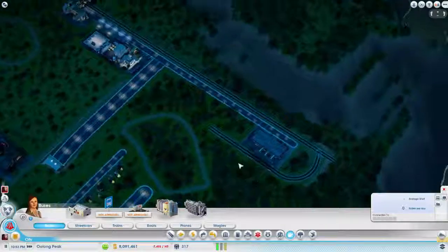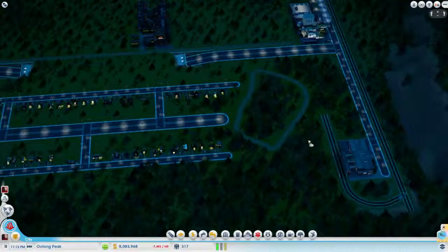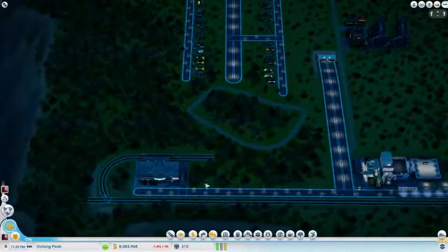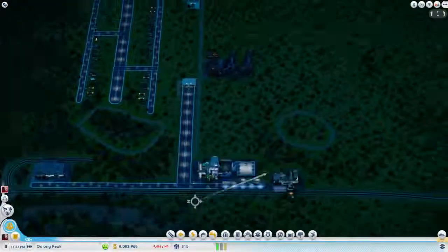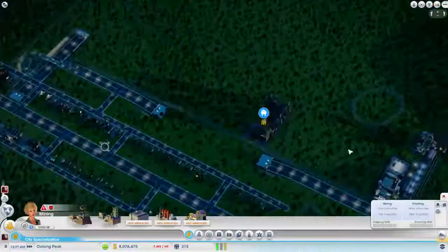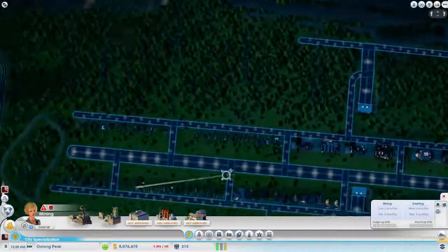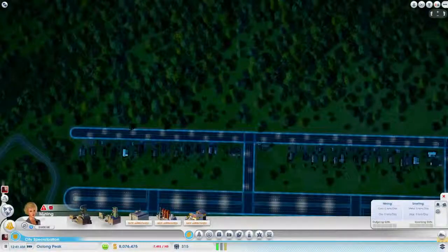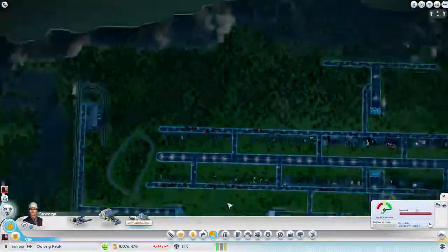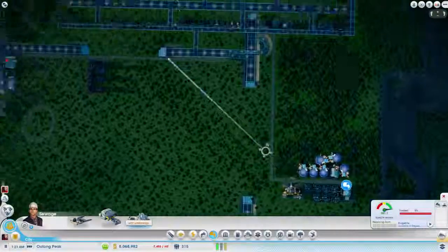I'll put the train station probably right about here, and then this other road if I draw it straight across will go right in, just like that. There are no buses technically in this section of the region yet. I think we can actually take out just a little bit of this — there, I like that. We need workers over here so let's extend this area.